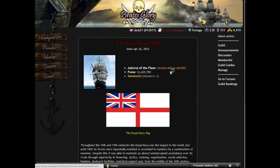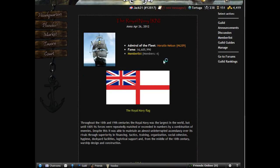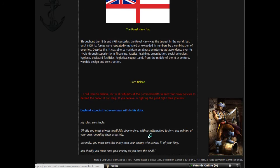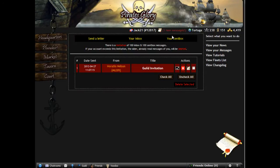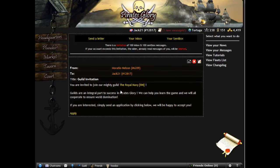Let's see his guild — Royal Navy — and we got a few things. This invitation suits us because we can see how we can accept one. Here is the invitation message. He has a message here and we can apply.